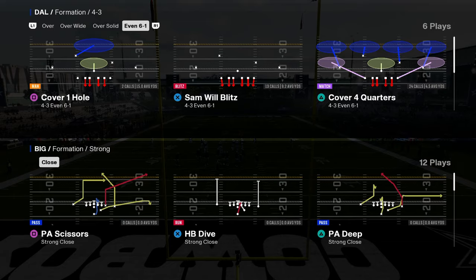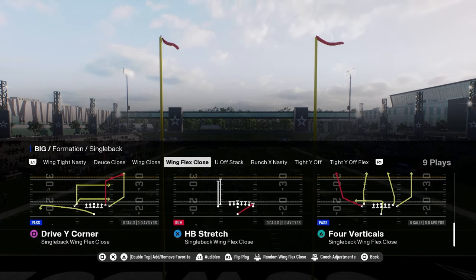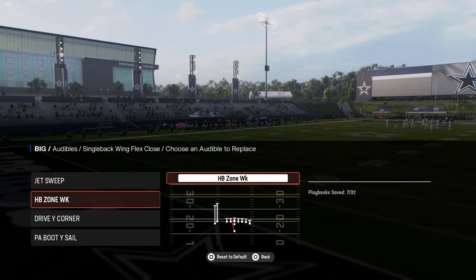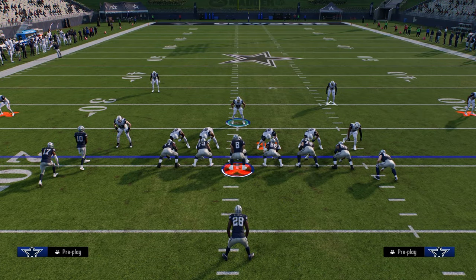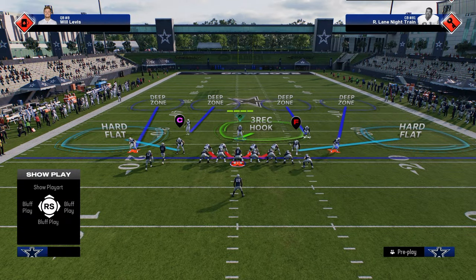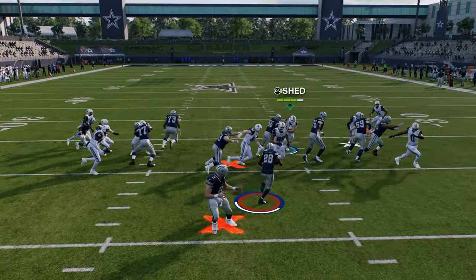Now I want to show you some single back type of runs. One of the main under center running formations from single back this year is going to be single back flex close, and then we'll talk a little bit about deuce close as well. The main run in this formation is going to be the stretch, and this is also going to do fine against Power O.